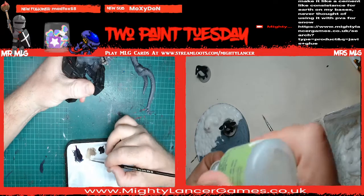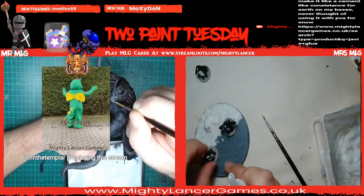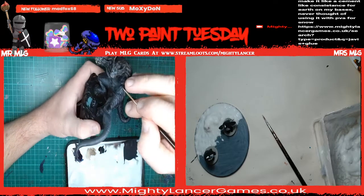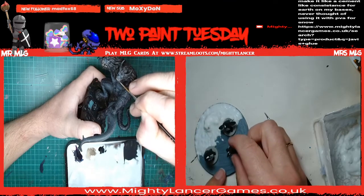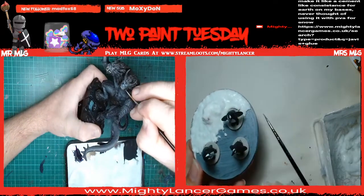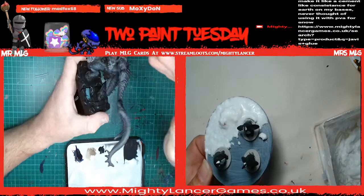Currently using a mixture of Nuclear White and Aged... John the Templar is enjoying this stream! I'm using this to do these teeth - this will be the final highlight. Just put slightly too much on that one. Just trying to put very light little highlights towards the tips. That'll do - there you go.